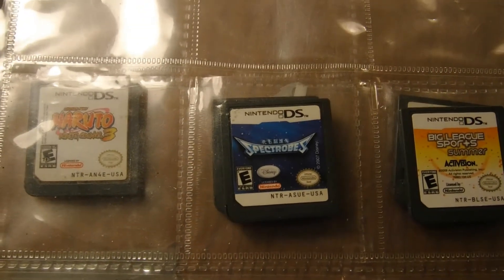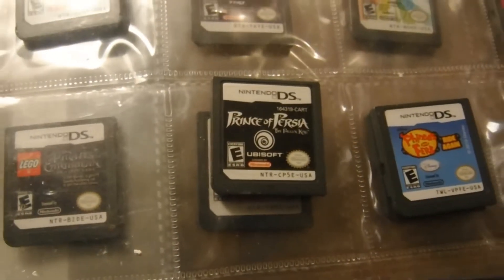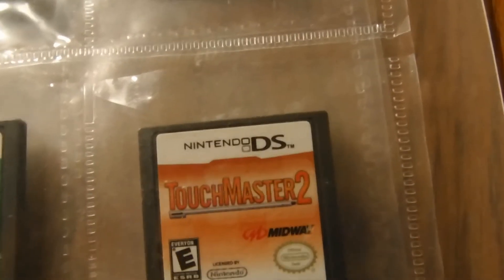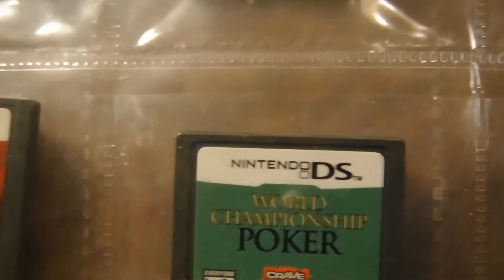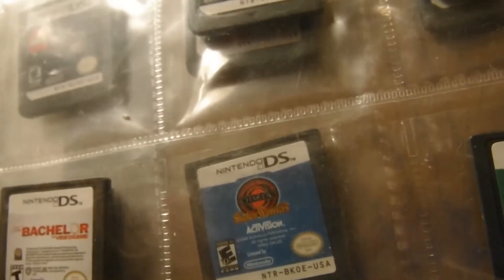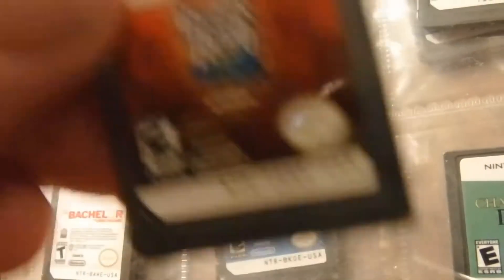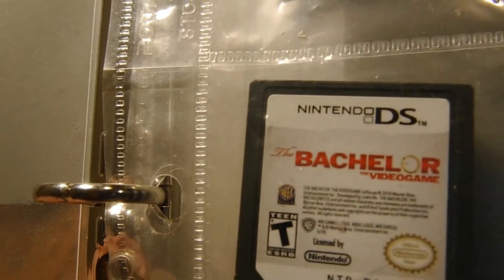I got Spectrobes, Big League Sports Summer, TopSpin Baseball, Prince of Persia, Phineas and Ferb Pack Picks. There's one that's upside down — fix that — Touchmaster 2, World Championship Poker, Guitar Hero World Tour, and The Bachelor Fancy.